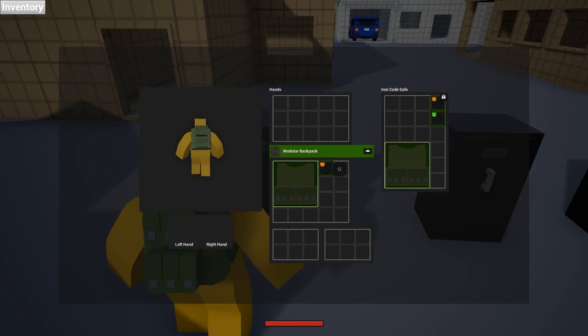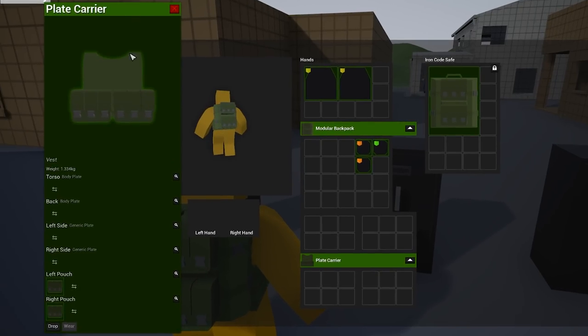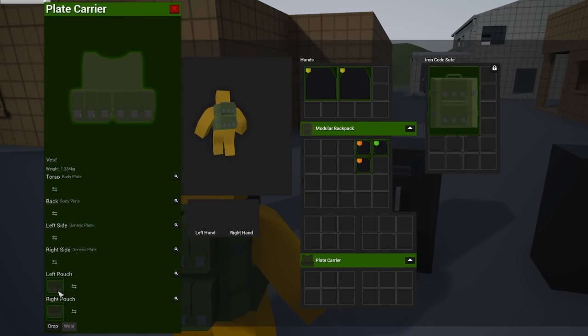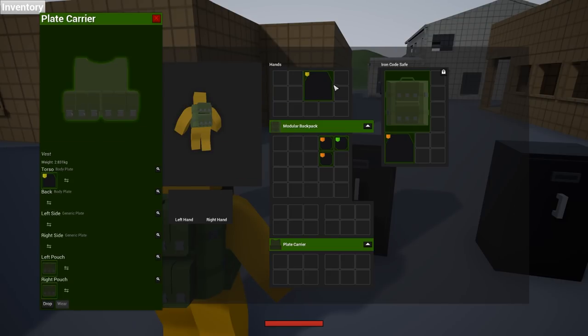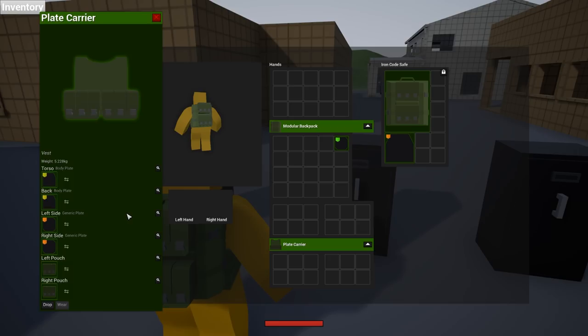The next thing we've got is armor. As you can see we've got a vest and a few of these little metal plates. If I put this vest on, you can see it's just a normal vest — we've got two little pouches just like the backpack — however above that we have space for armor plates. The big ones are for the front and back, and the little ones are for the left and right side, so you really need to make sure you've got a full plated vest to be protected from all angles.